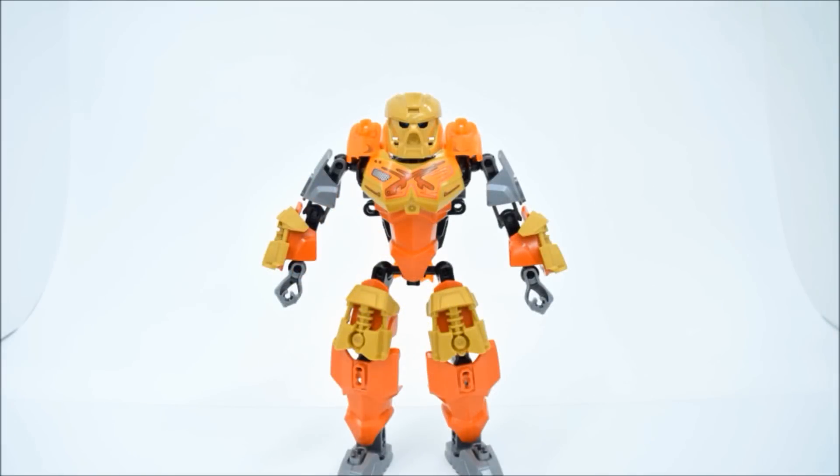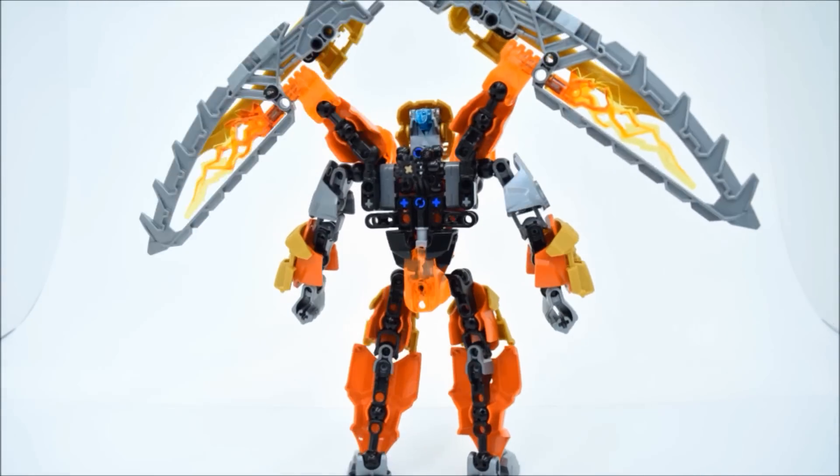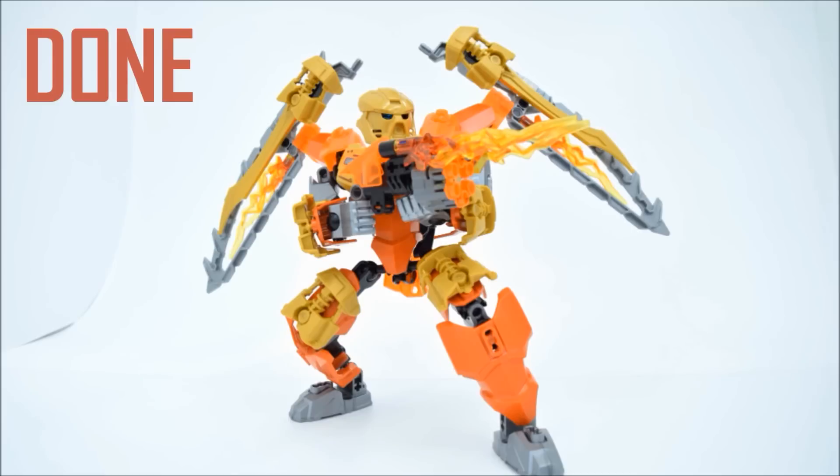Now let's put it all together. Flip Tahu around and stick the wings on those ball joints. After that, you can give him his gun, and you're done.